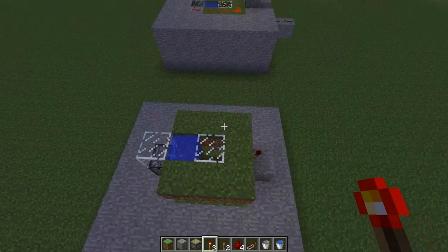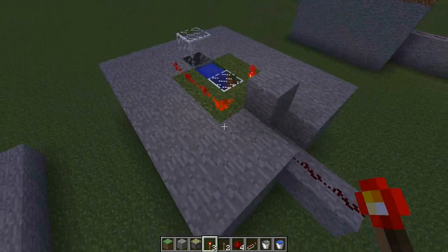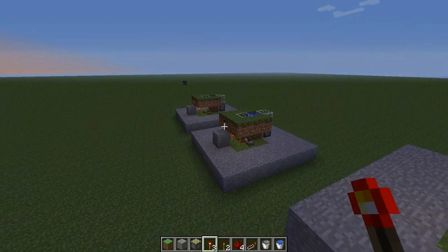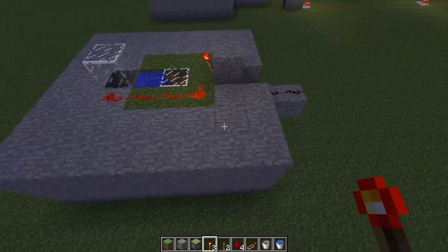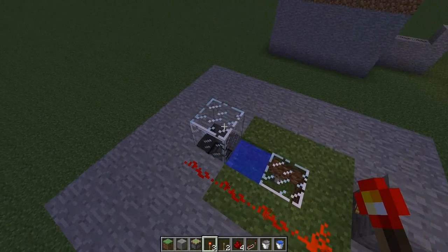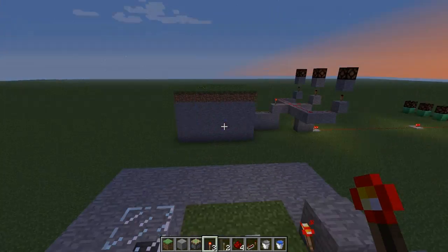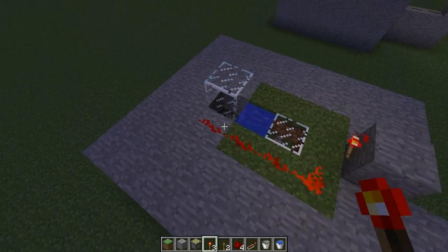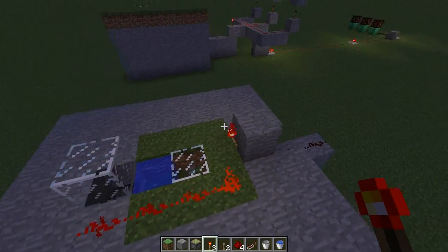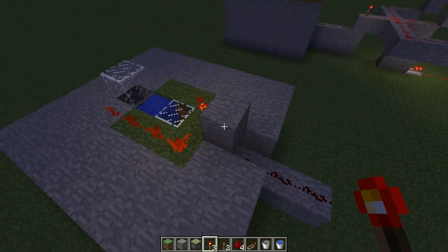So you're onto this stage now, and then you come onto the next stage. Your output is there, same output here. You cover all the rest up with stone, and then you put an extra bit of glass on top, and this goes all the way to the surface when you finish it. Put your redstone along here. One more torch here to invert it again. And then a block.